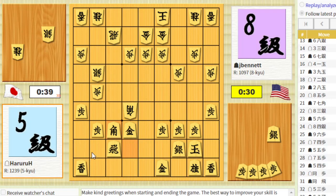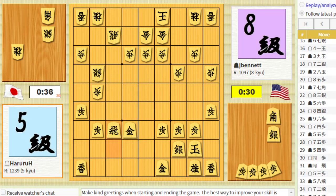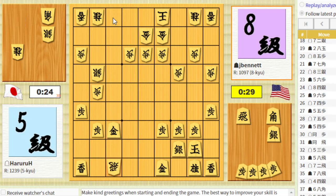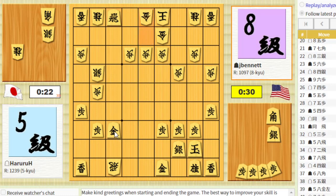My rook is undefended now in that exchange. He goes for the rook exchange too — really going whole hog. But with the rook exchange, I have a nice rook drop here. Is he going to drop a rook defensively? No, he'll drop one aggressively. Let's do this rook drop. He defends the gold and puts the rook in a good square.